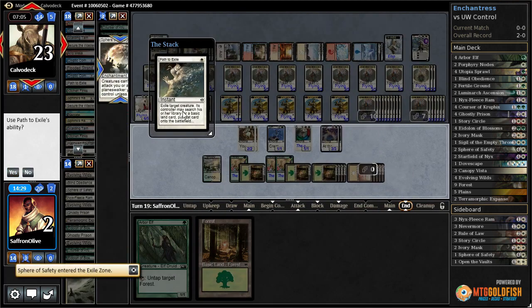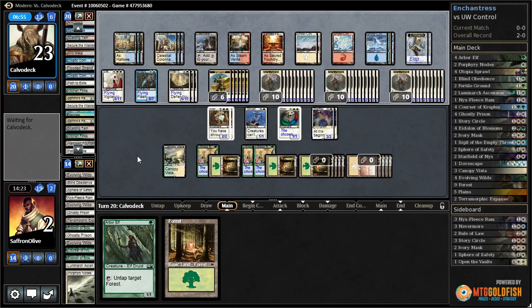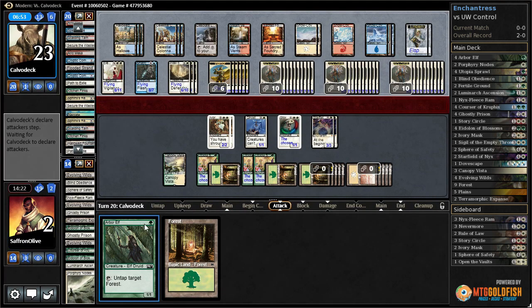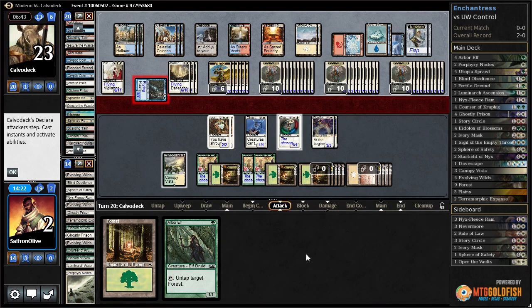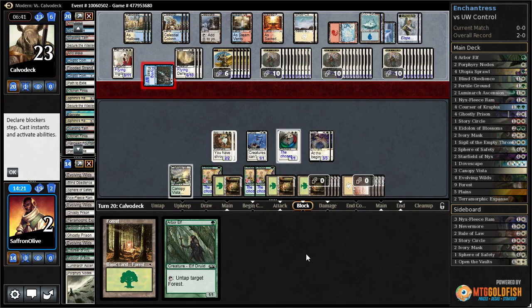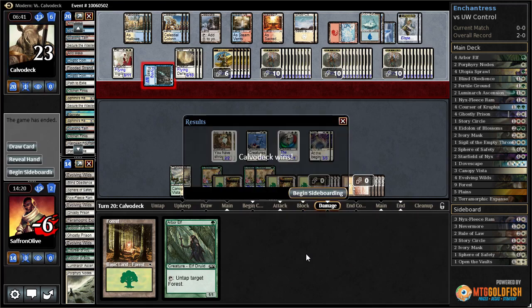Opponent passes — our Sphere of Safety gets a forest. They ultimate Elspeth a second time — our opponent is going to win. But they played way too slow. Their problem is it took them about 18 and a half of their 25 minutes to win game one.